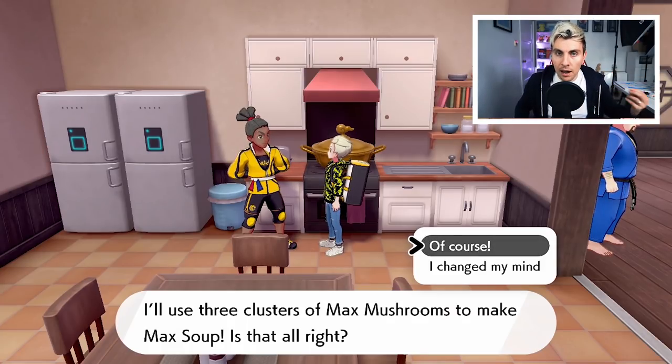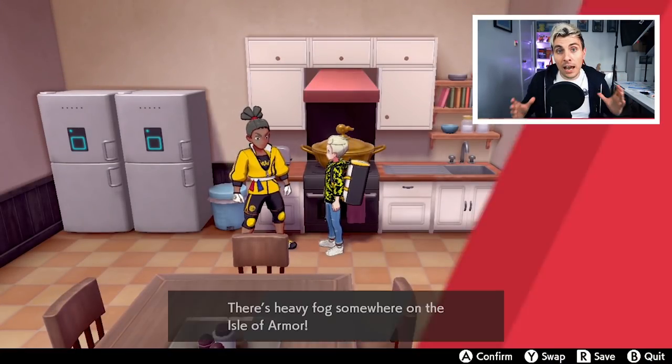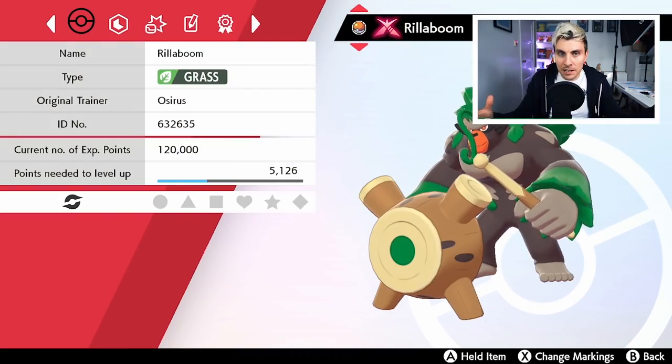I think I've got a way to consistently do it now, so this is what I'm going to share with you in this video. We're going to start off by showing you how to give certain Pokemon the Gigantamax ability. Here we're going to use it on our Rillaboom at the cost of three Max Mushrooms. There we go — our Rillaboom now has Grassy Surge, so it's a Gigantamax Rillaboom with the ability to Gigantamax in battle.